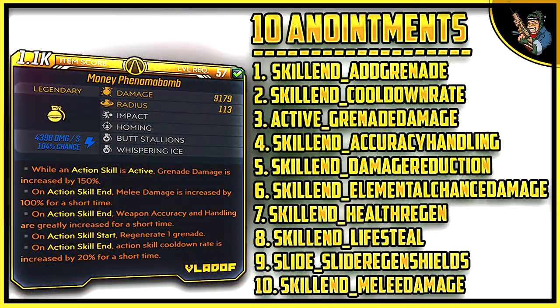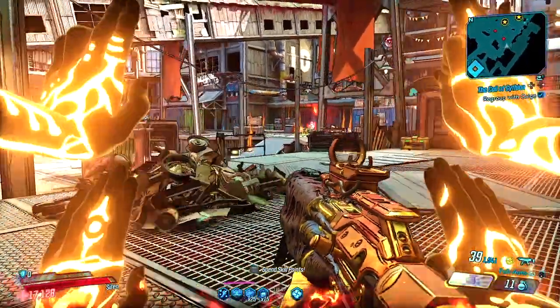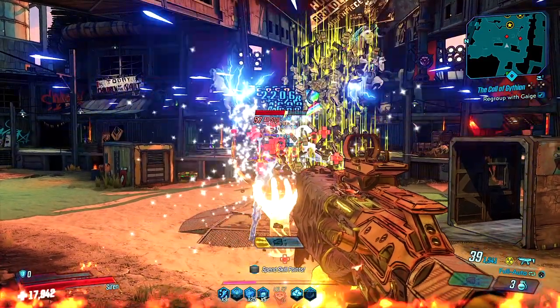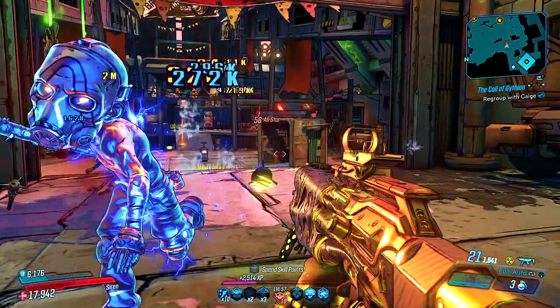As an Easter Egg, I did put 10 anointments on this Grenade Mod. We have Action Skill and Add Grenade, Action Skill and Cooldown Rate, while active Grenade Damage increased to 150%, Skill and Accuracy Handling, Skill and Damage Reduction, Skill and Elemental Chance Damage, Skill and Health Regen, Skill and Lifesteal — you guys can see that early in the video — Slide you regenerate shields, and we have another Anointment. A lot of Easter Eggs for you guys on this Grenade Mod. And there goes the Grenade Mod, making it rain tons of money upon myself so I can buy all my upgrades and have tons of fun in this game.